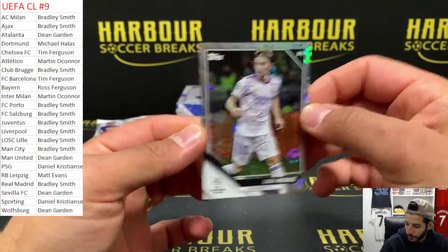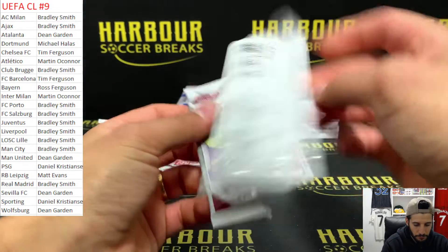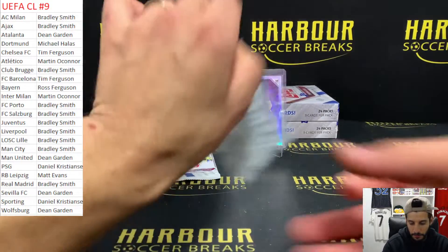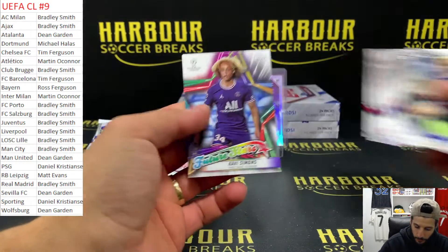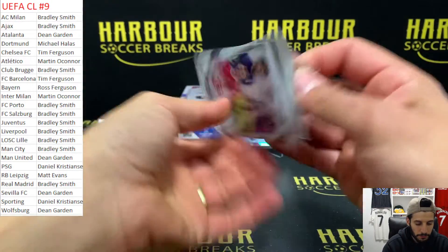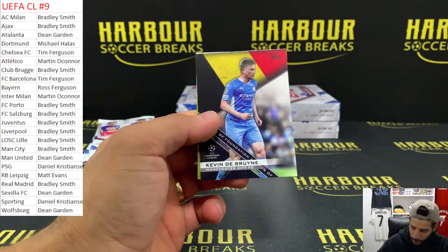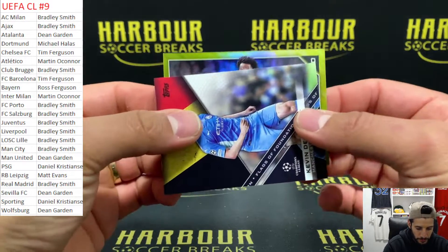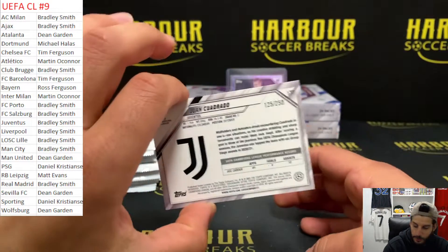Luka Modric Starball for Real Madrid. Phil Foden Road to St. Peter's. Future Stars of Javi Simons. Gold Starball - KDB. Gold or yellow? It's yellow. Defender, it's horizontal. Quadrado for Juve - one of the last teams to go. And that is 125 of 250.